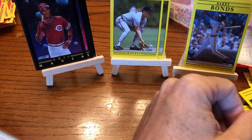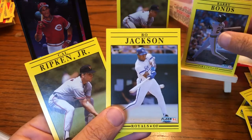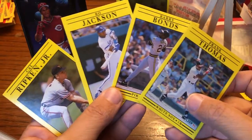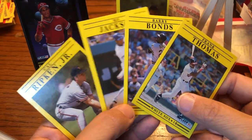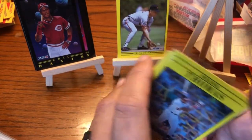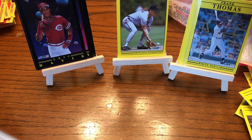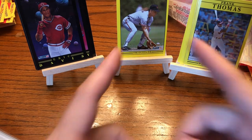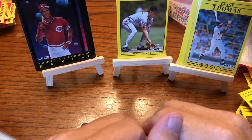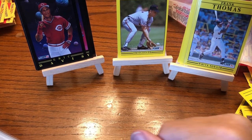Thank you guys for checking this out. Appreciate your support and your time watching this break. I'm pretty good — you're not gonna get much better in a 1991 Fleer break. If you're new here, click that subscribe button. We're going through 1991, searching out these packs and boxes, trying to find the key insert and rookie cards as we go. It's gonna be an incredible journey and I'm glad you're here to watch it with me. Until next time — later.